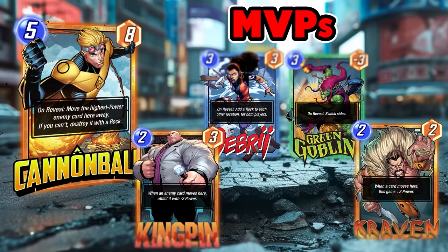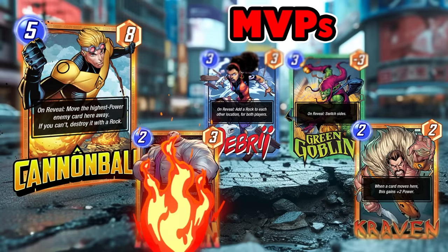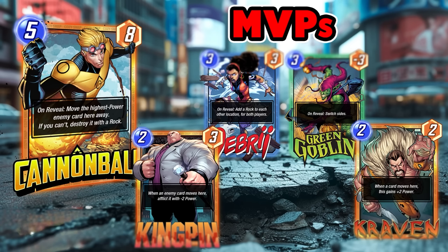For the best synergies, we start with the MVPs: Kingpin and Craven. These are the movement gods — negative power on their side, positive power on yours. Cannonball loves this. If he doesn't destroy a card, you can at least aim the move to get negative two power on their card or plus two for Craven. Pretty solid synergy that you'll want in most Cannonball decks.